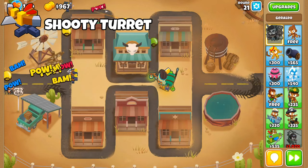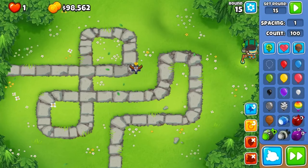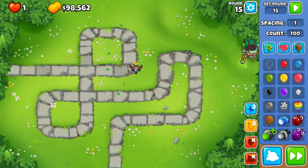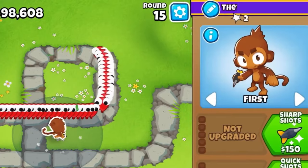The shooty turrets are definitely a strong and cost-effective way of beating the early game, and they have some statistics you can take advantage of. Unlike a dart monkey or a sub, the shooty turrets have very good pierce — with 10 pierce, you can hit many more balloons, making rounds like round 15 very easy.